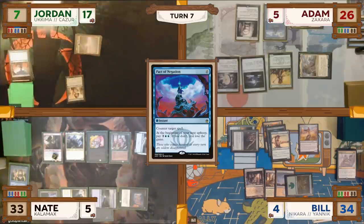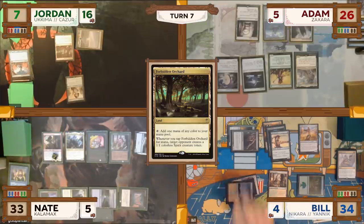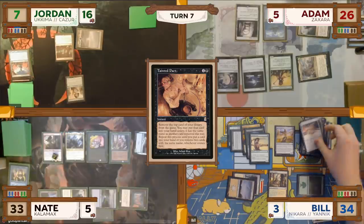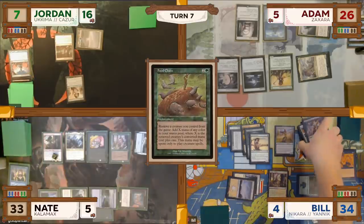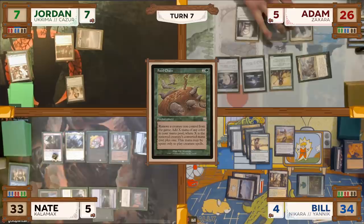Jordan untaps and in his upkeep pays five mana to not lose the game off the Pact of Negation trigger. He draws, plays a Forbidden Orchard as his land for turn, and passes. On Jordan's end step, Bill taps for two mana to cast a Tainted Pact — it resolves and he starts revealing cards, going through most of his deck before stopping on Food Chain. He puts Food Chain to his hand and exiles the rest. Jordan discards down to seven and passes to Adam.